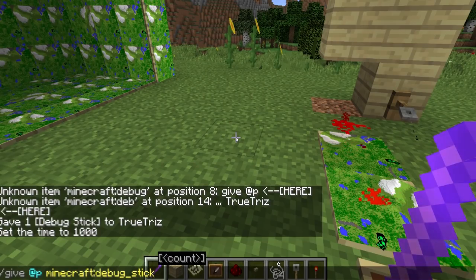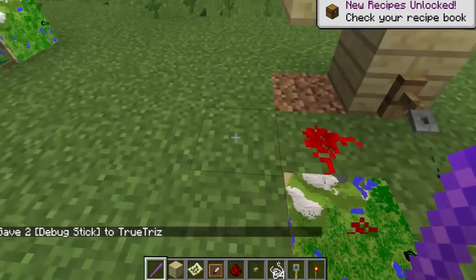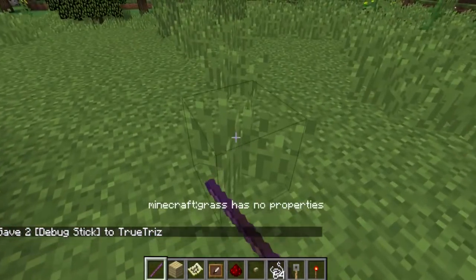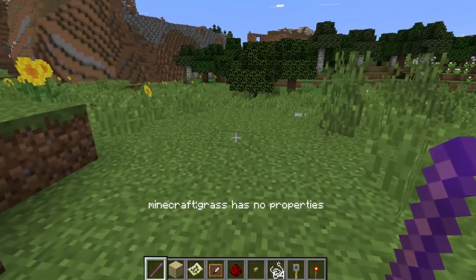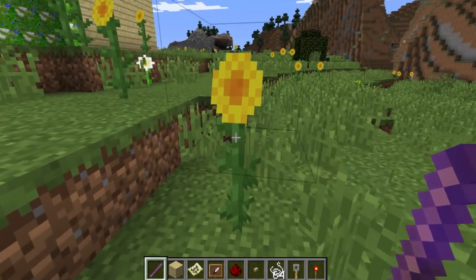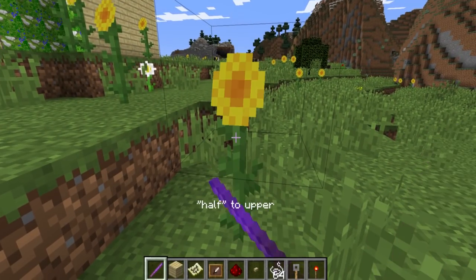We'll give us two of them. Now we have some more of them — I already had one in my hand. These things are actually really, really cool. It kind of reminds me of bone meal, to say the least, where if an actual block has a property, you can actually walk up to the block itself and change it, which is really cool.